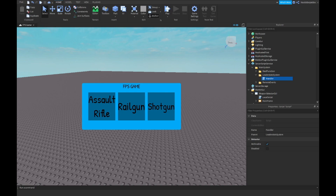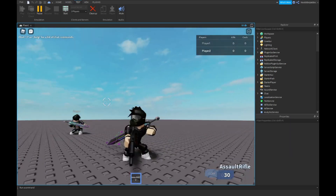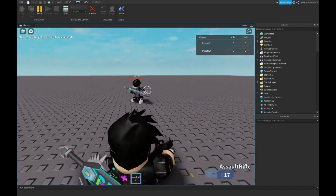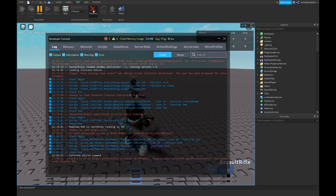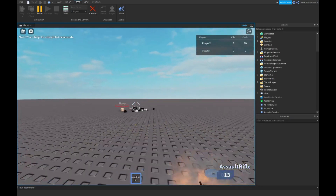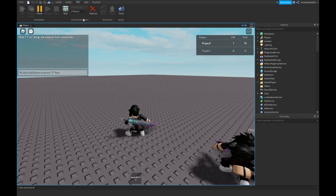We're going to be testing this out right now. Here I am in my testing world. If we click assault rifle we get an assault rifle. Now if we shoot my other account — he is almost dead — and he died. We got some Roblox errors blocking our script. Let me try again — I killed my alt and we got one kill and 10 cache. This completely works.